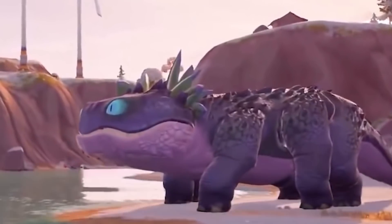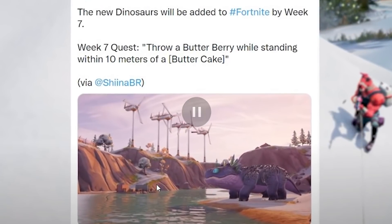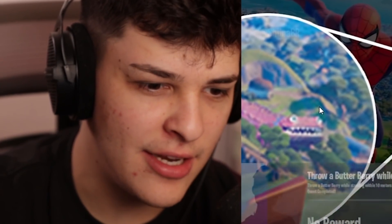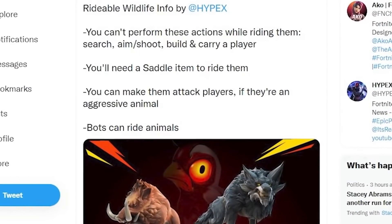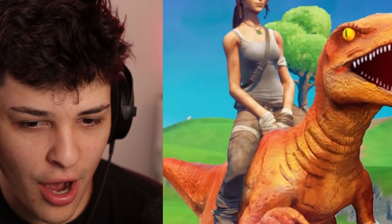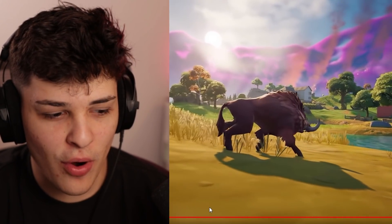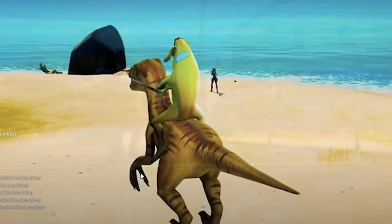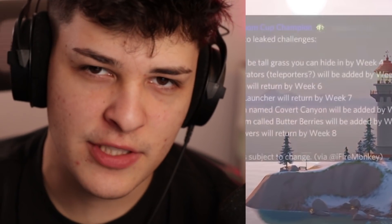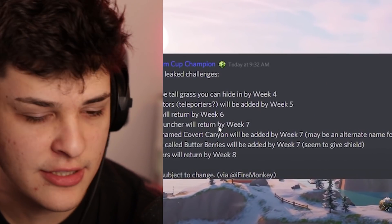I'm excited about this dinosaur — I want to know what it's for. Can we ride it? In the cover art of the season it looks kind of terrifying, but the dinosaur is actually called Buttercake, and it'll be the first animal in Fortnite that's not dangerous — it'll be a helpful animal. Thanks to a leak from last season, Epic is working on an unreleased saddle that'll let us ride any wildlife. We can ride animals! It's likely going to drop this season.